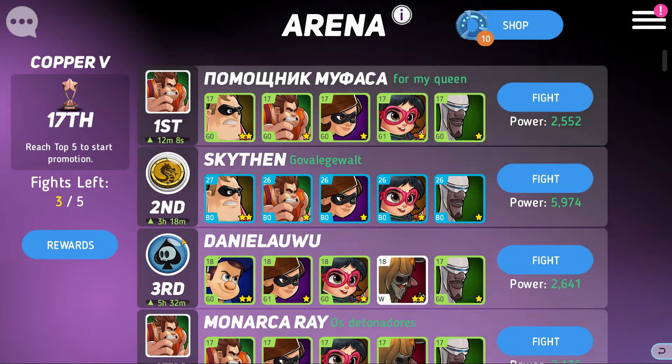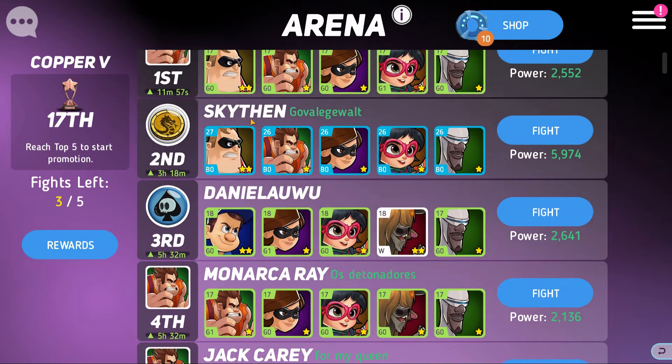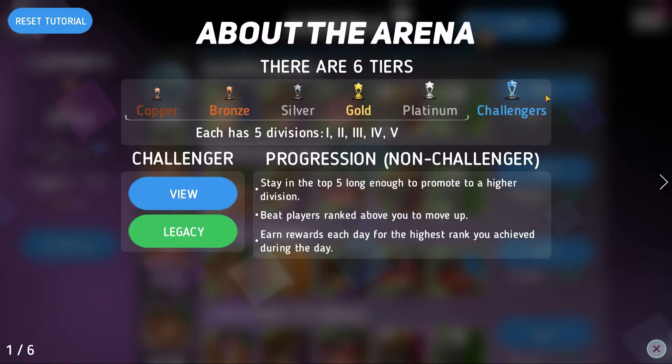The way you move up in the rankings is by defeating opponents that are higher ranked than you. If you beat the player in first place, you immediately move into first place in the division. As long as you stay within the top five for about five or six hours you'll be promoted into the next division. After copper one you'll move on to bronze five, continuing in the same fashion all the way up to the last tier, which is Challengers.